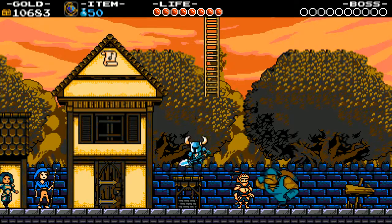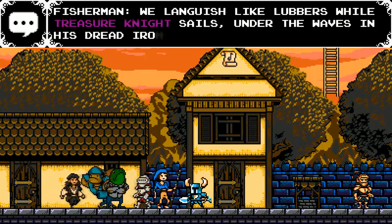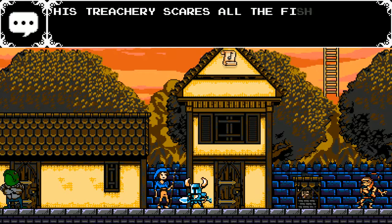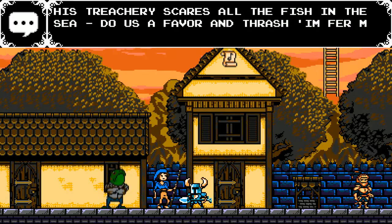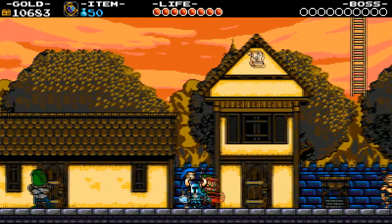Oh, thank you. Let me get that thing. We languish like lovers while Treasure Knight sails under the waves in his dread Iron Whale. His treachery scares all the fish in the sea. Do us a favor and trash him for me. Yarr. You did not look like a pirate there.